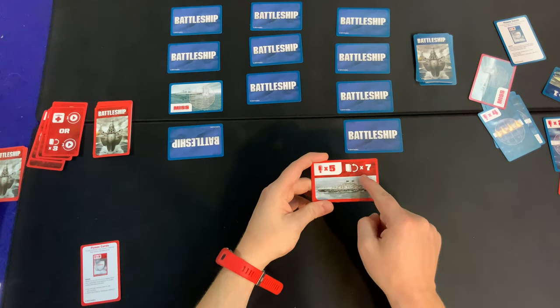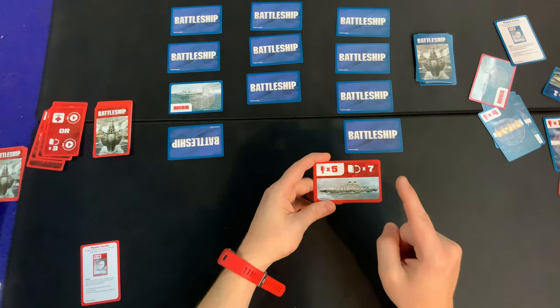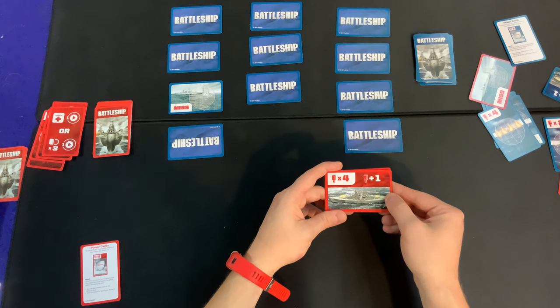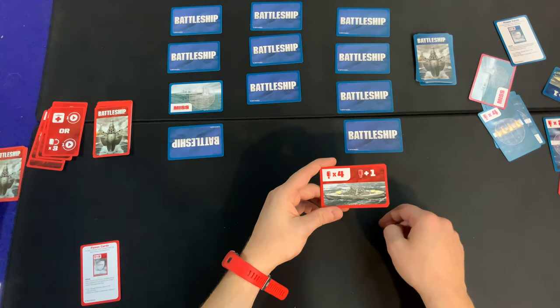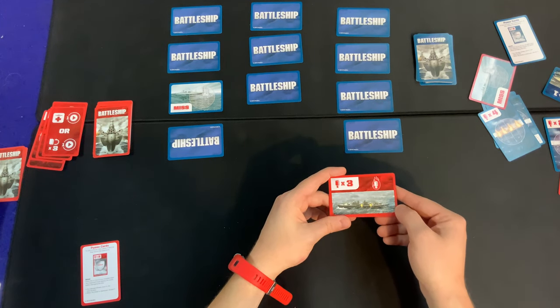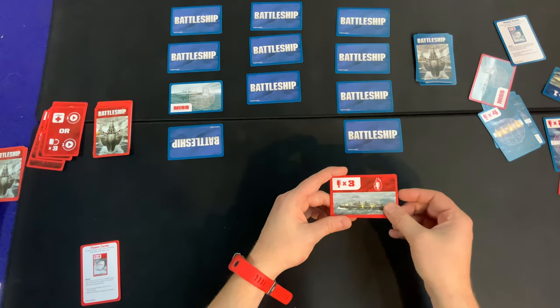The aircraft carrier will allow you to reload your hand to seven cards instead of five at the end of every turn in which it is not destroyed. Next, the battleship allows you to add one red peg to each of your red peg cards — for example, a two peg card now counts as a three peg card, so you're dealing more damage until this card is dealt with. Next, the destroyer: you may now play white peg cards as well as red peg cards to damage enemy ships, making your white pegs just a little bit more powerful.